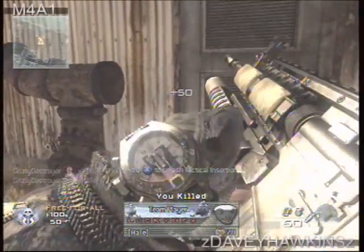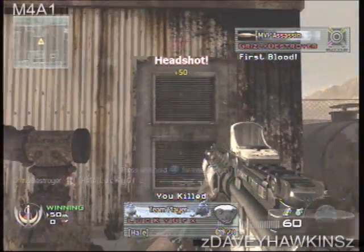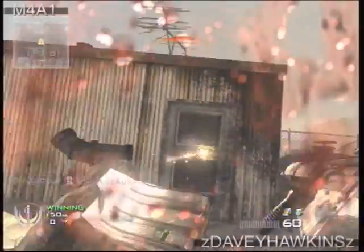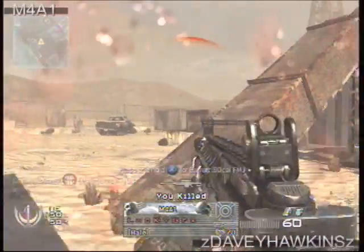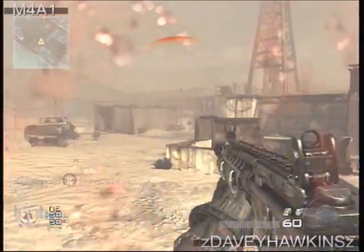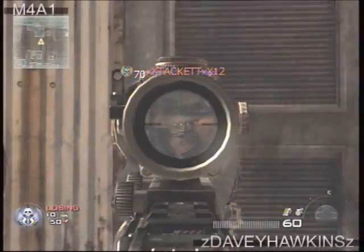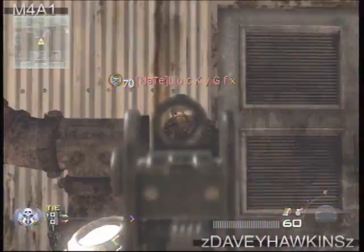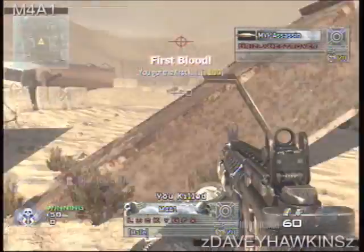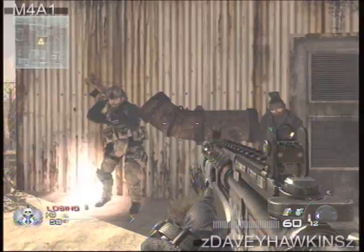The grenade launcher is actually pretty good for a red dot or holographic. I prefer red dot, but that's where we are. The silencer is actually pretty good if you're playing hardcore and don't want to be hurt, or playing regular and just don't want your red dot to be zoned. ACOG — I haven't really used that much in pub, but by what I was playing with it in here, I actually liked it. FMJ, I don't really think it's worth it to take away the accuracy because you don't have red dot.